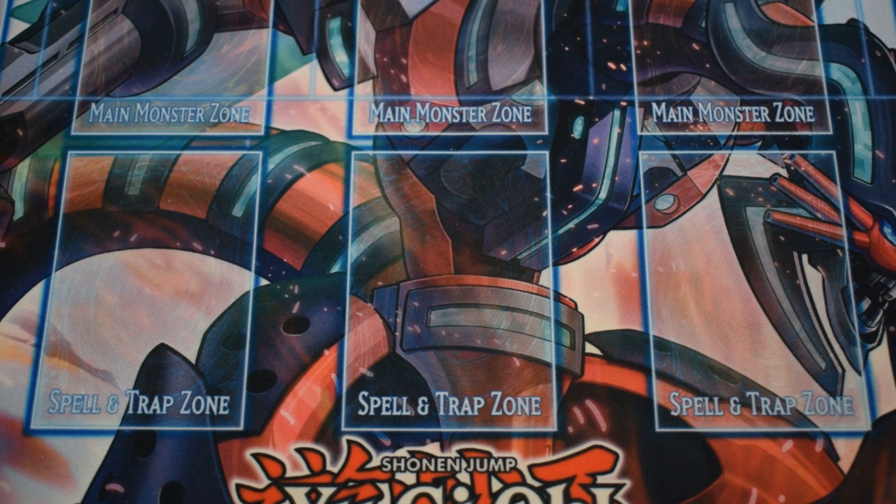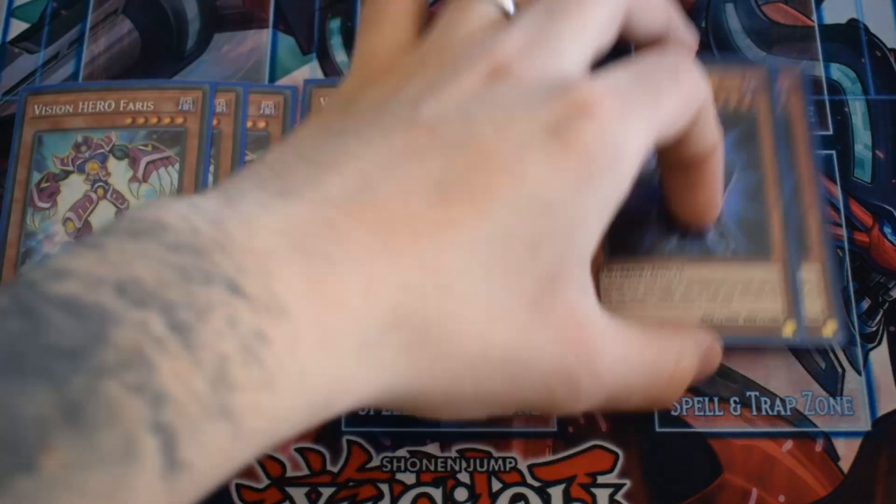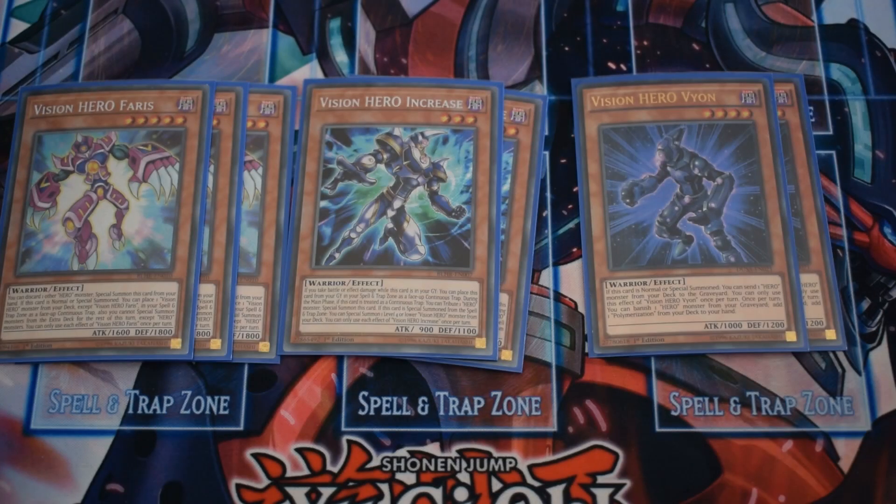We have 3 Vision Hero Faris, 2 Vision Hero Increase, and 2 Vision Hero Vyon. Faris makes drawing the combination not a brick — you can discard one other hero monster to special summon this card from the hand. If normal or special summoned, you can place one Vision Hero monster except Faris to the spell and trap zone. It also restricts you to only special summoning hero monsters from the extra deck for the rest of the turn, but we don't really care about that.